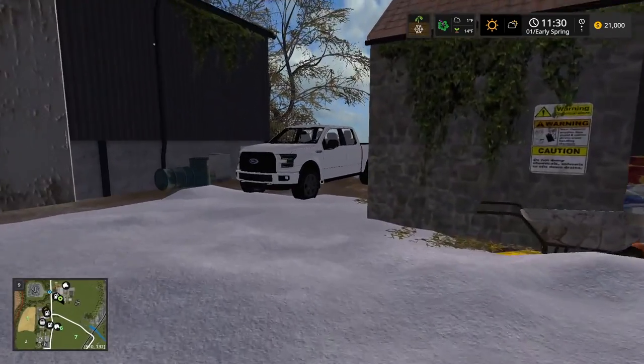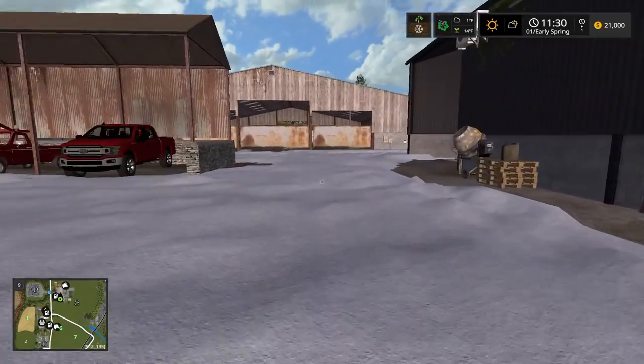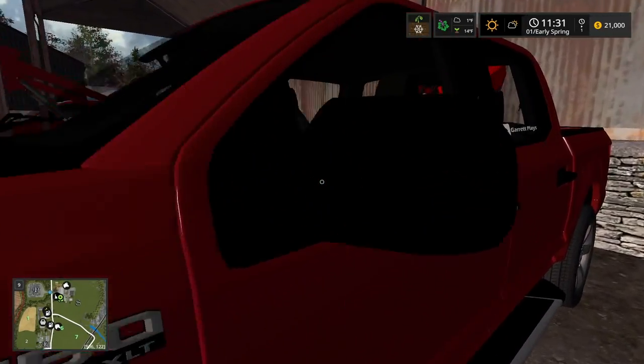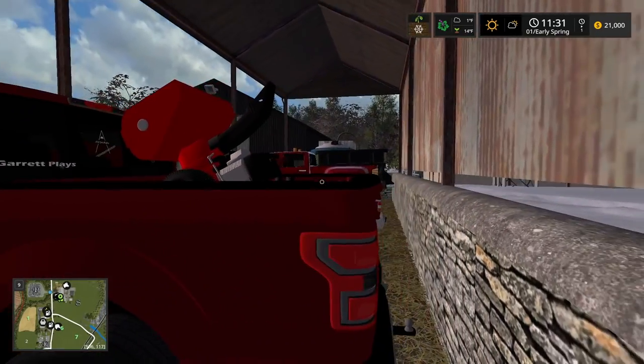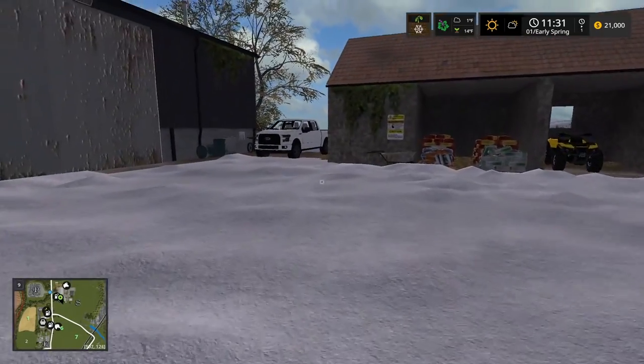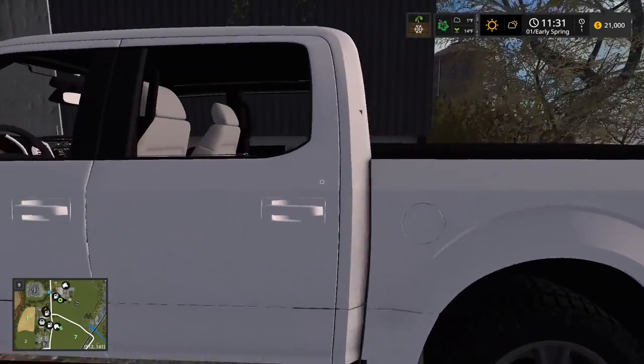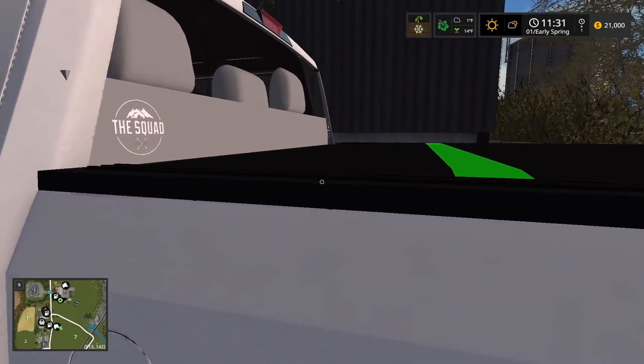We have this F-150 and the F-150 XLT — this one has ramps and snow tires on it. The other one doesn't have winter tires and it's more meant for the summer. It's a nice vehicle but has no ramps or anything.